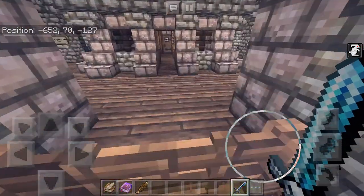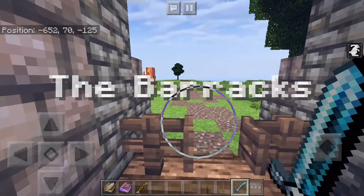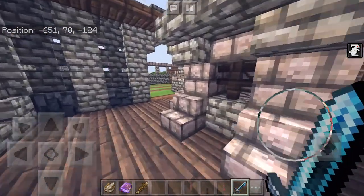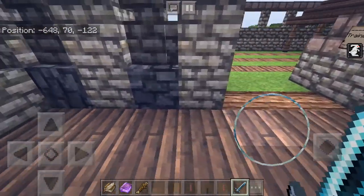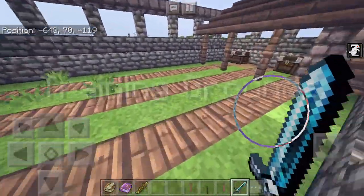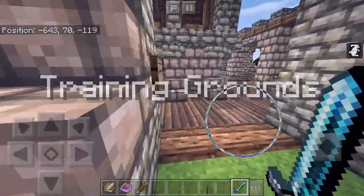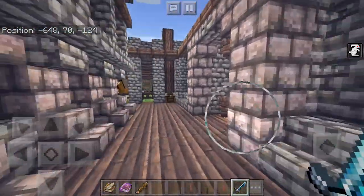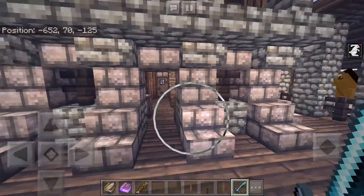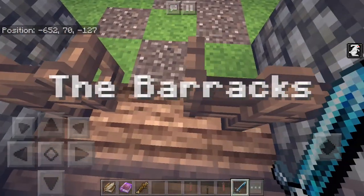Here we have the Barracks, based off of a design by Jericraft in one of his tutorials — adapted slightly. This is one of the retextured concrete blocks I was talking about. We have the training grounds where you can shoot at mannequins, some cool loot inside, and a watchtower that gives you a good view of the surrounding lands.